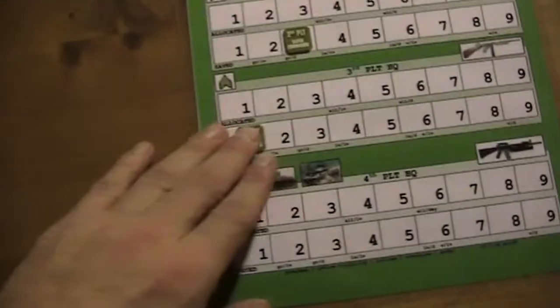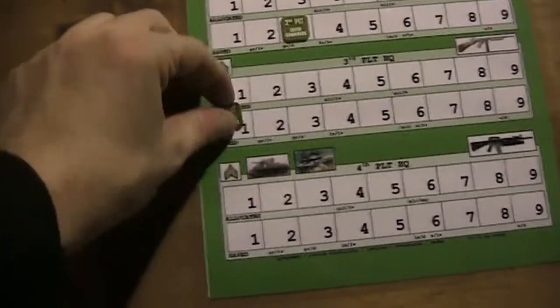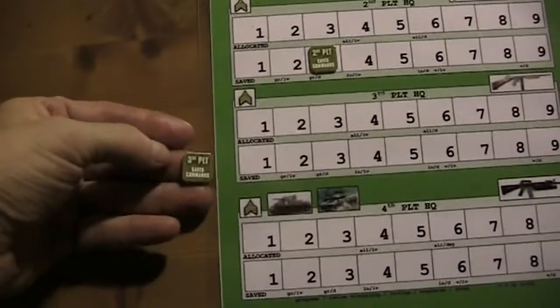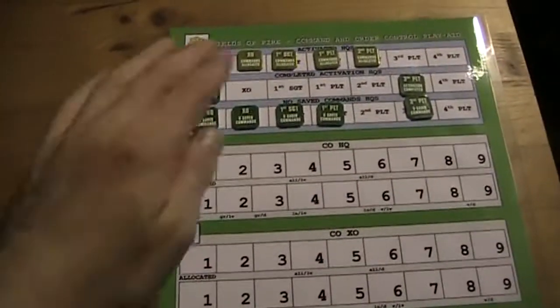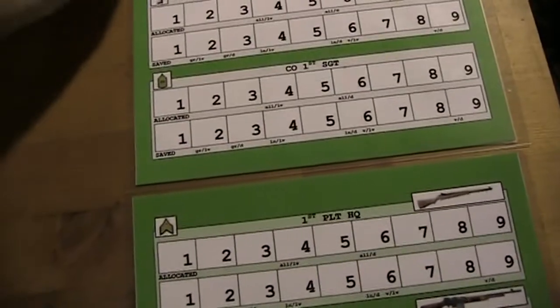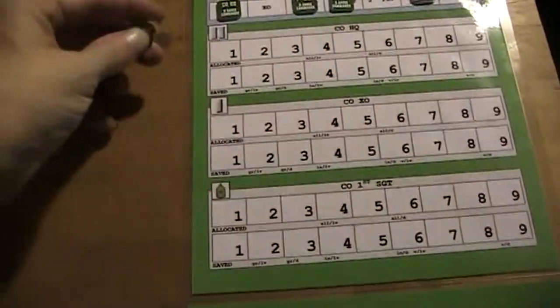We come to the initiative segment. That were all the actions of the third platoon. Then we come to the initiative segment and we start with the XO — he will gain one command point.